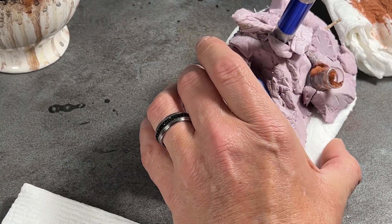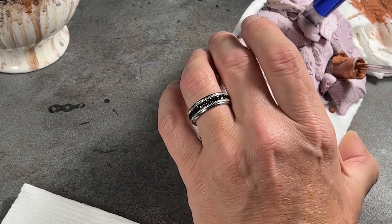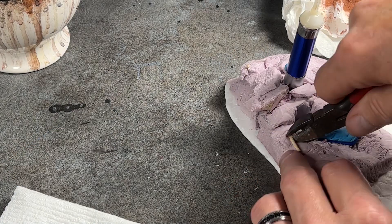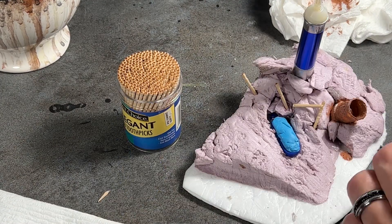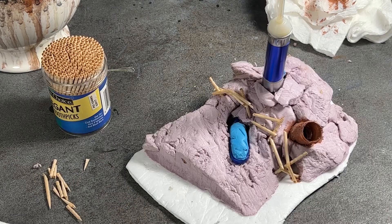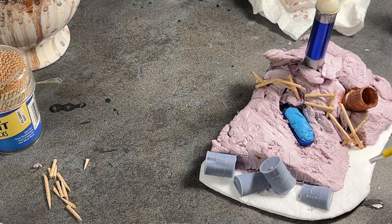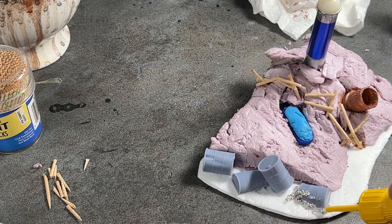I then broke out my Nightmare Landscapes texture paints, coating this pipe jutting out from the ground to add some visual interest to it. I masked off the spots I didn't want painted with some blue tack, snipped off my toothpick anchors, filled the gap behind the light, and constructed a demolished guardrail. It was now time to add some barrels that Joe at Nightmare Landscapes 3D printed for me off of Thingiverse, and a random log chain.